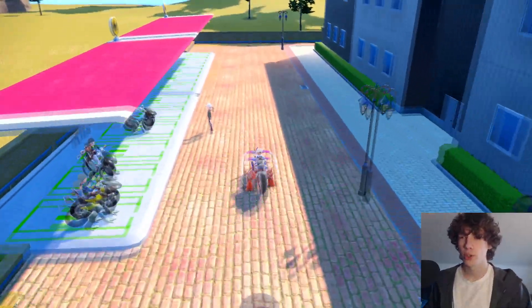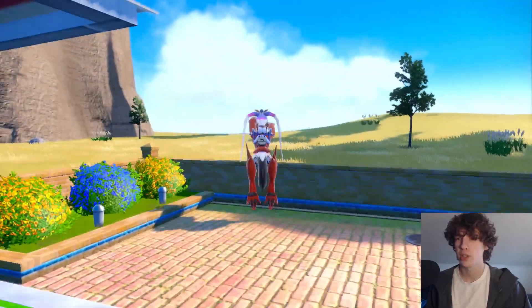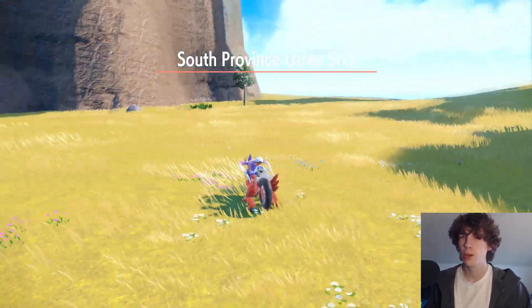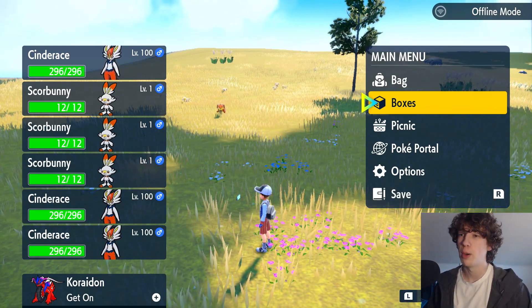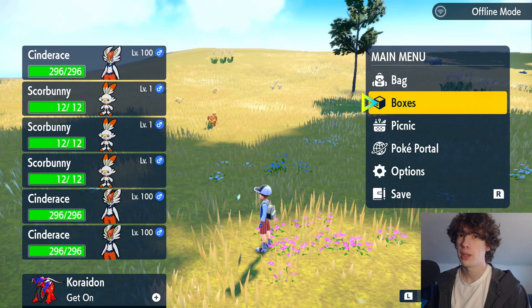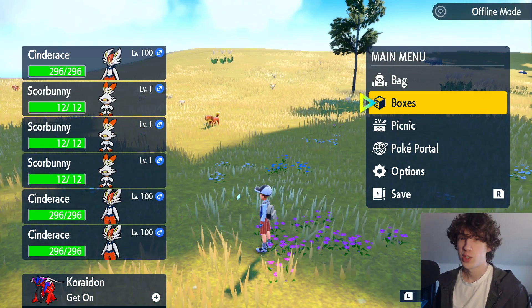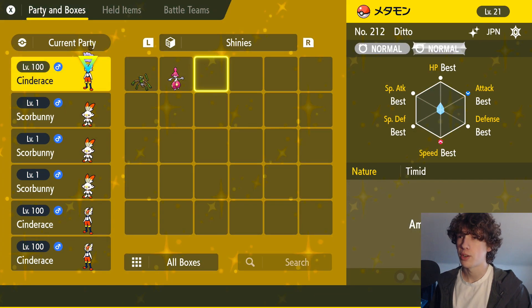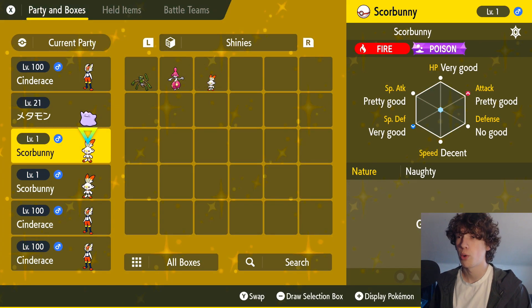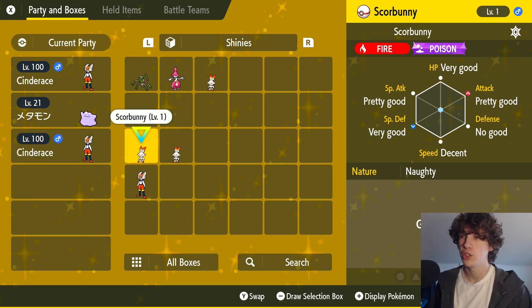What I recommend is you run around this corner, get over here, and you can either use Ditto or multiple Scorbunny or Cinderace. You probably won't have multiple, though, if you just did your first den. Normally right here is where you'd make your picnic, but with every Pokemon in my party being male, we're not exactly going to get any eggs doing this. So go over to your boxes — I'm going to be using a Ditto, because if you have Ditto, even with a male it does work somehow. I'm not going to question it. All you need is one Cinderace, Scorbunny, or even Raboot. That works too.